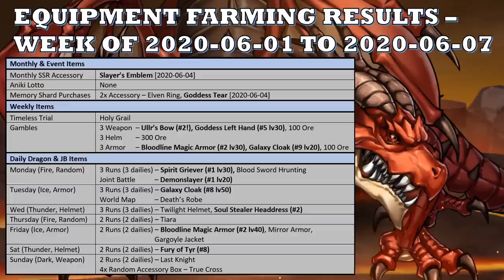Thursday's two battles gave me a Tiara Ore. Friday's armor battle gave me another Bloodline Magic Armor, raising my second to level 40, a Mirror Armor which was oared, and a Gargoyle Jacket which was also turned into ore. Saturday gave me a Fury of Tear — my 8th one. I know some people are desperate to get Fury of Tears. I've been getting one pretty much every single week since the banner — I got three off the banner and five since. It's kind of insane.